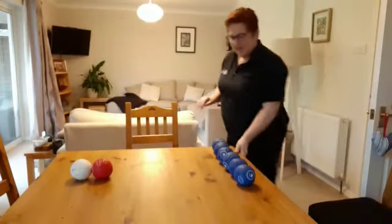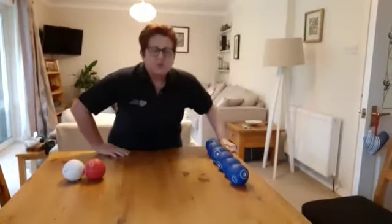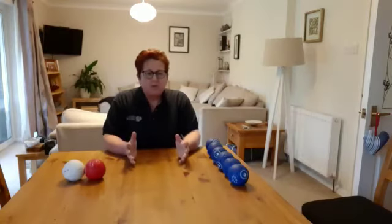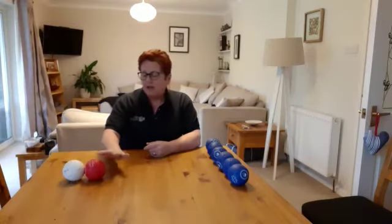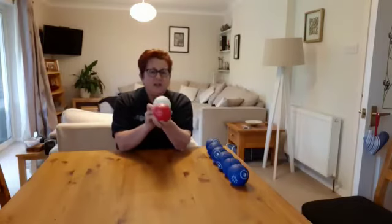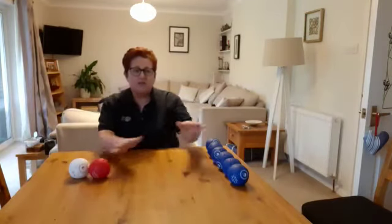Hi there, it's Sandra King representing Botcher England with this week's hashtag Botcher at Home Rainbow Cup Red Challenge. This is all about creating a block. We're going to start with your jack ball and in this case one red ball on the court — they are touching each other and they're in line. From your position they'll look like this.